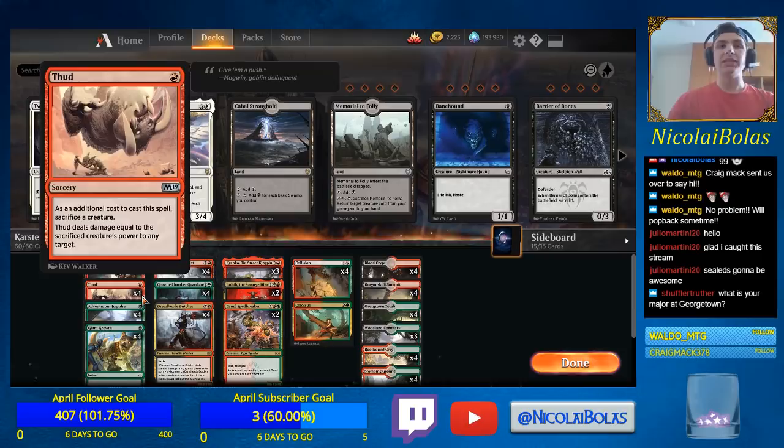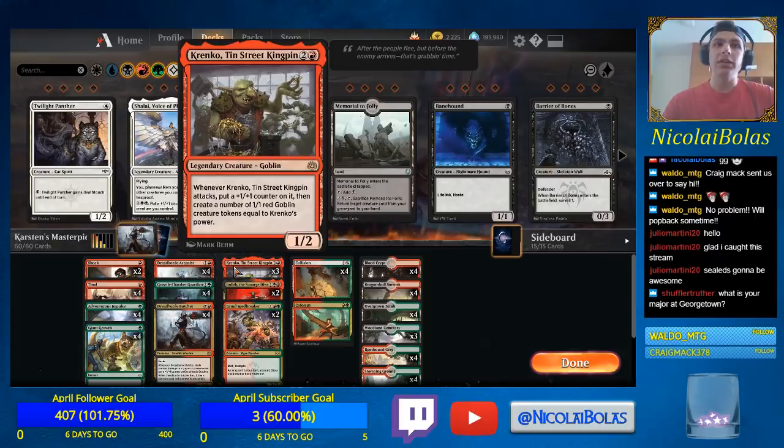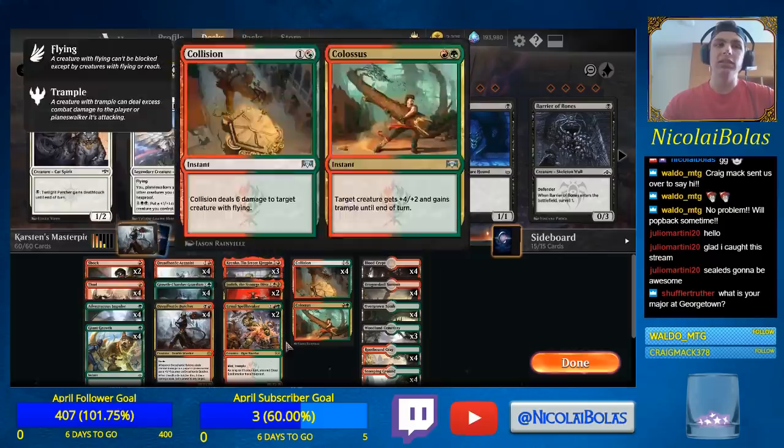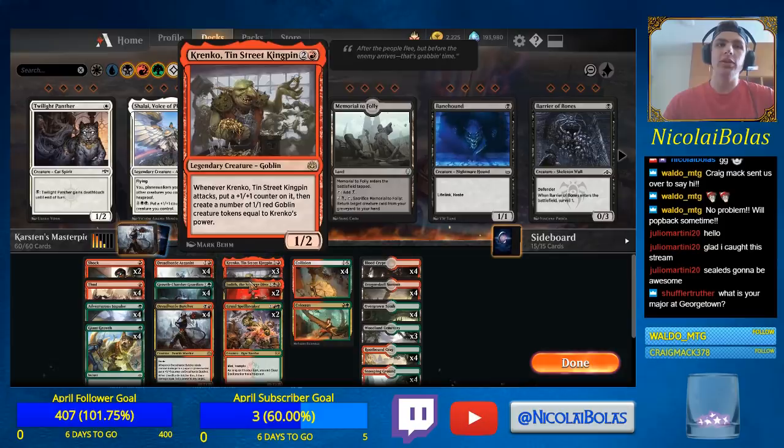The rest of the deck is built to support this strategy. Krenko Tin Street Kingpin is another card that works well with the pump spells. We're also playing Giant Growth as a backup Colossus-type effect, and four Adventurous Impulse to find our combo pieces. We also have value cards like Growth Chamber Guardian, Grille Spellbreaker, and Judith. Judith can do good work with Krenko tokens or just make blocks hard for the opponent. The sideboard has removal spells, some Duresses and Divests for decks with removal you want to get rid of.